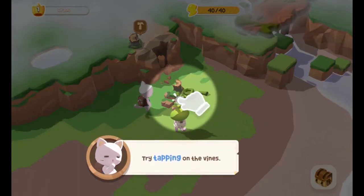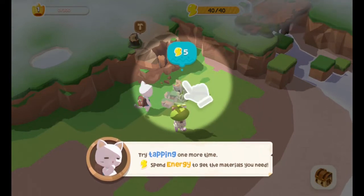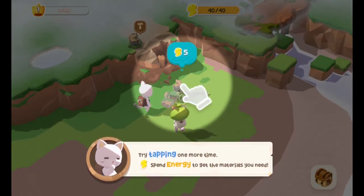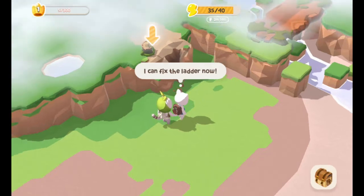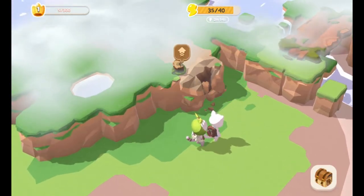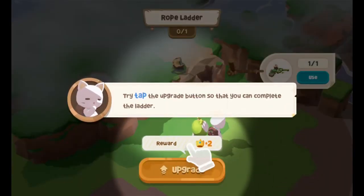Try tapping the vines. I am tapping the vines. Try tapping one more — spend energy to get materials you need. Oh, do I really have to? Five energy just to pick up a vine? Fine. I can fix the ladder now. I guess it's going to tell me to tap on this. Tap the upgrade button so that you can complete the ladder.